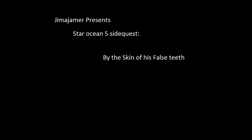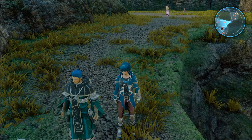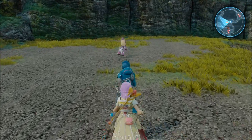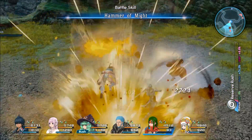Yo guys, Jimmajammer here bringing you another Star Ocean 5 side quest video, this one by the skin of his false teeth. If you have started the side quest Subsugation Directive Gargans, then you can knock this one out at the same time. If you've kept fighting stuff as you are leveling, you should have the wolf fangs on you already, so it's just a simple accept the quest and turn it in.